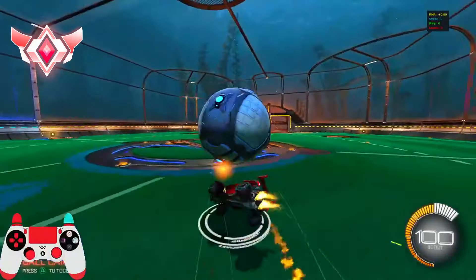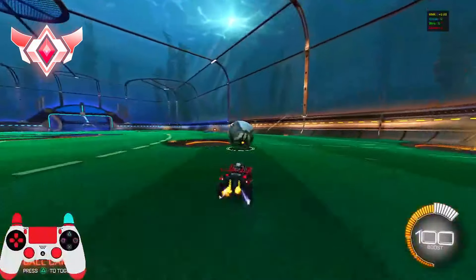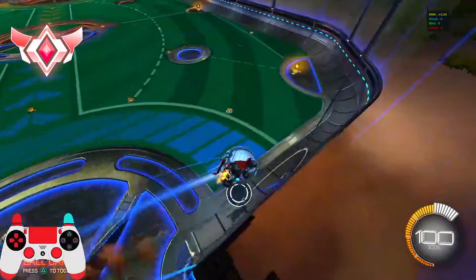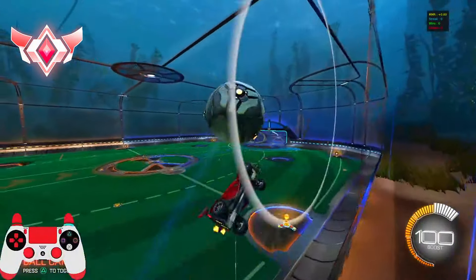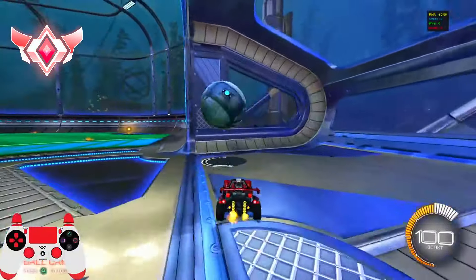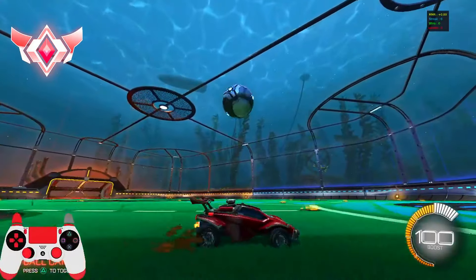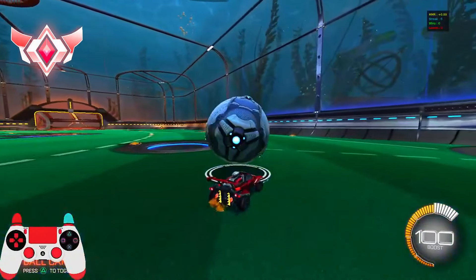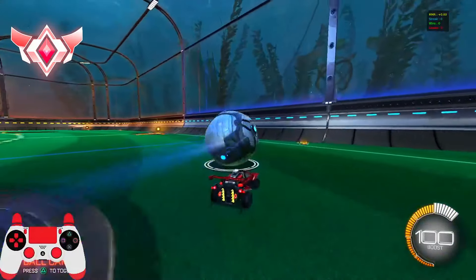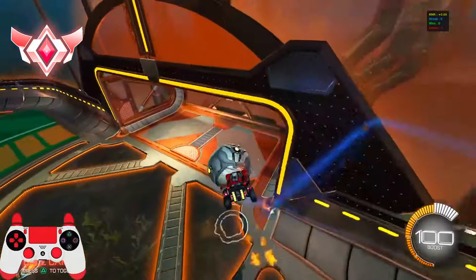Moving on to GC — I know this is another huge stretch from GC to SSL, a place where a lot of people stagnate. A lot of it comes down to creativity with ground plays and aerials. I see GCs just go for one flip reset and a shot, and it's never good enough because at higher ranks defense has improved too. Once you reach GC your main focus should be coming into free play and genuinely improving your creativity and making yourself hard to read. Getting consistent with creative outplays is key.